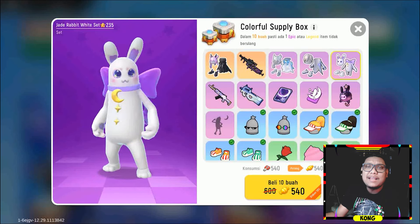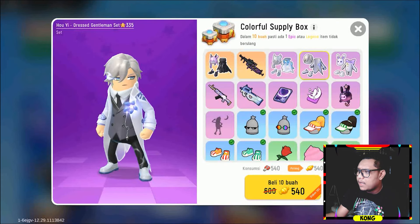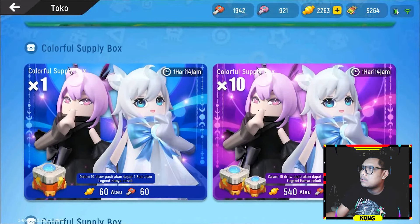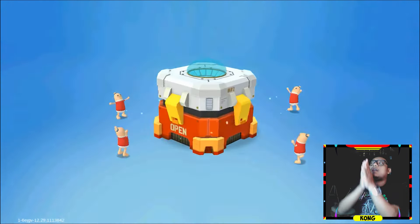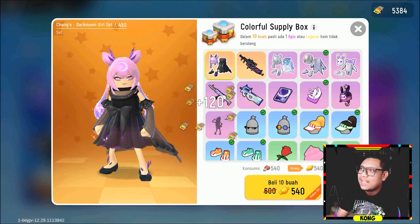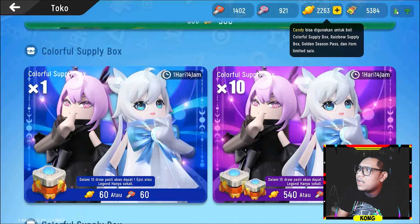Kita ini dulu guys ya, kita klik dulu guys. Bismillahirrahmanirrahim, ya Allah, semoga. Kok gak bisa pakai itu ya? Pakai candy anjir, ini pengen pakai candy. Loh gimana loh? Gak bisa anjir. Biar gak pakai kunci merah gimana caranya guys? Harusnya tuh kita bisa milih ya guys. Aduh kecewa banget loh. Ini mau ngabisin candy-nya. Oke lah guys, pokoknya kita cobain dulu ya. Bismillahirrahmanirrahim, semoga dapet apa yang saya pinginkan. Dapet langsung guys! Mantul ya. Si kelinci ini guys.